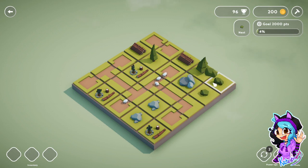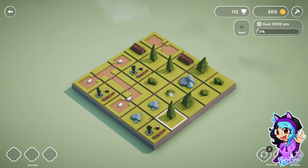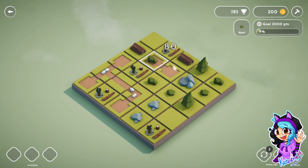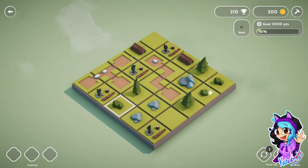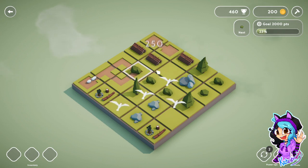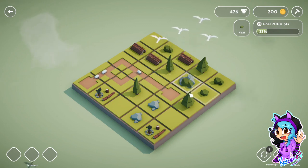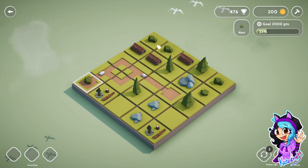Am I supposed to be doing it like this? Can I just double click — is that a thing I can do? I can't move these trees. I can't move it there. I can double click. So I can only move the one that's highlighted.